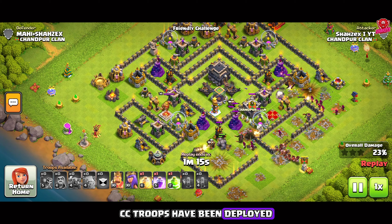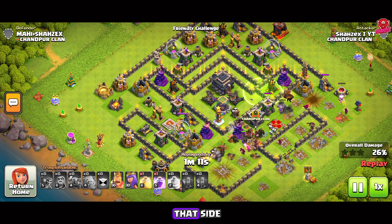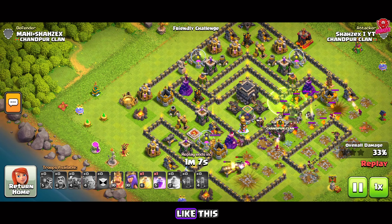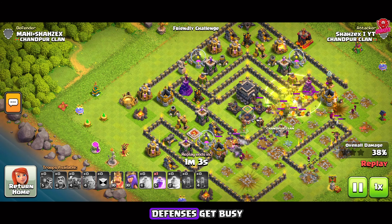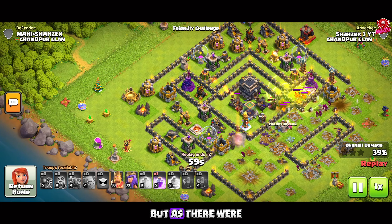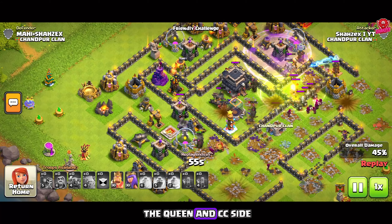CC troops have been deployed. Now we will deploy the jump spell here so that some of the pekkas go on that side. The skeleton spells should not be dropped in a bunch — they should be dropped at different defense compartments so that the defenses get busy and the hogs can take them out. But as there were defenses at six o'clock, that's why I used all of them at the queen and CC side.